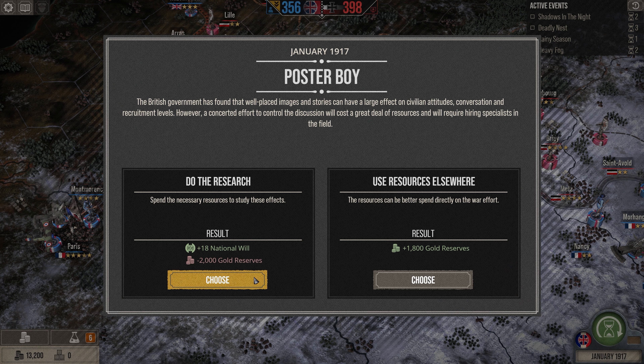As the Allied Nations, you have access to a whole host of countries that were involved from that side. The Allied Nations consist of different countries with different nationality bonuses, giving access to different types of units and bonuses. For example, French troops are cheaper to produce since they're fighting in France. The Canadians get bonuses from their smoke barrages, and the Americans get bonuses from tanks — bringing in tanks gives American units more morale.